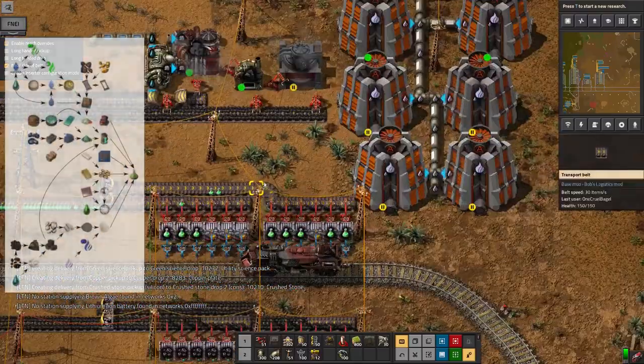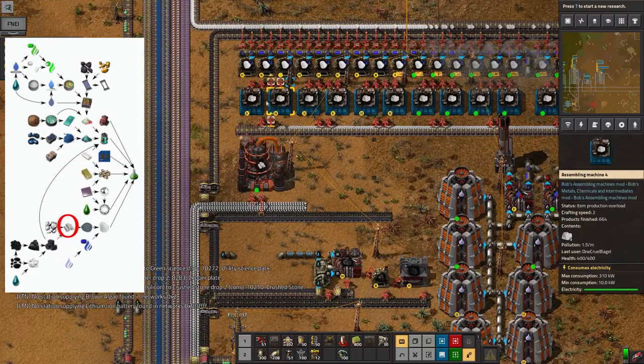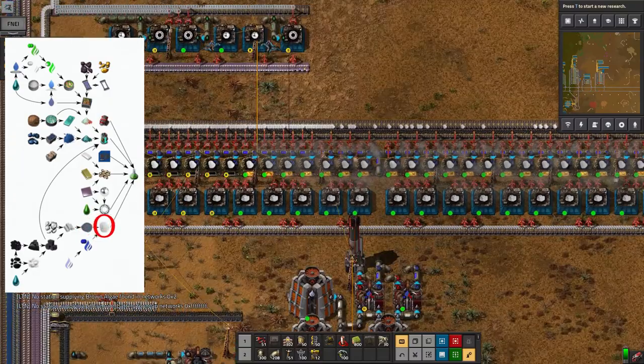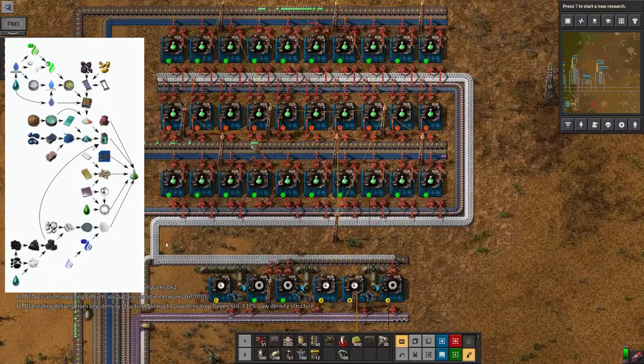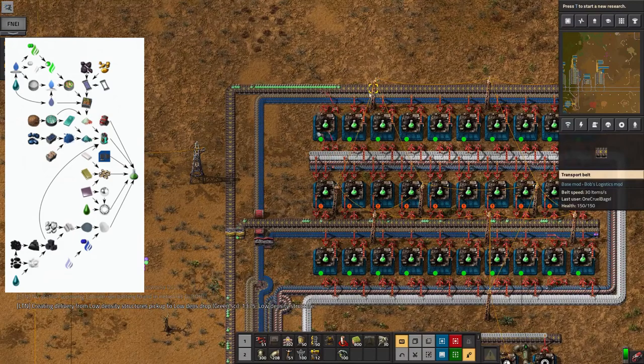So what we're doing up here is we're making carbon in the normal way to feed to the silicon processing machine. Silicon ingots are turned into silicon powder, combined with nitrogen, turned into silicon nitrides - either nitrate or nitrite, I forget which. That's all passed up to these assembly machines which are churning out green science packs at an appropriate rate.